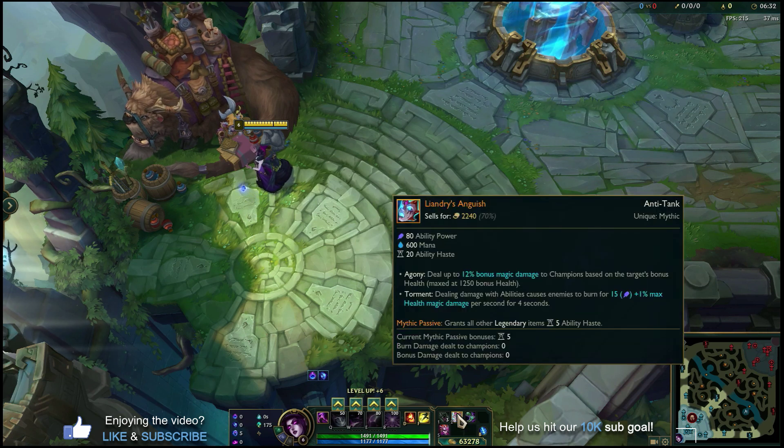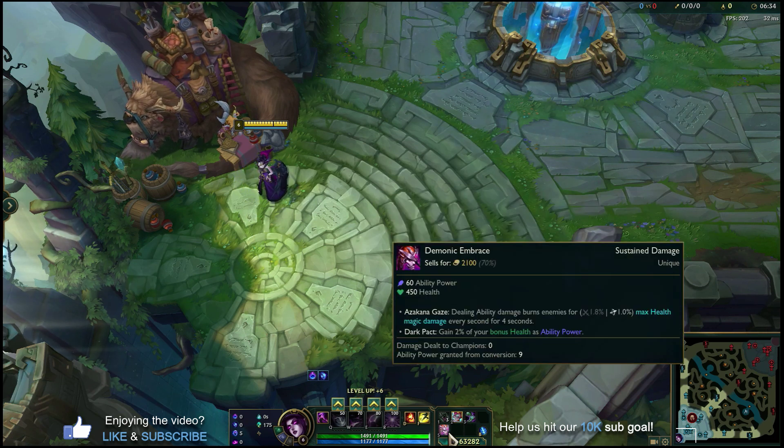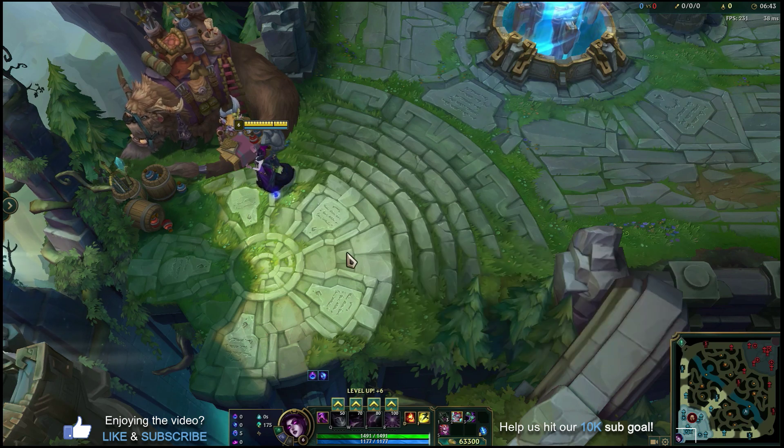So our core is Liandry's Anguish, Sorcerer's Shoes, and Demonic Embrace. If you get to these three items by 20 minutes, every time you land a Q-W combo you're going to be chunking people out for a huge amount of damage — you might even be able to one-shot some squishier targets after one or two combos. A lot of fun if you build this way.